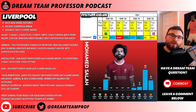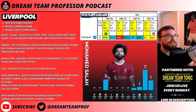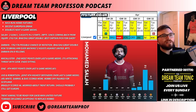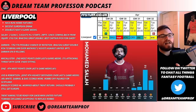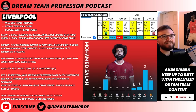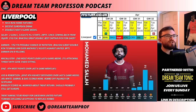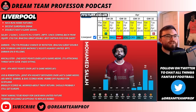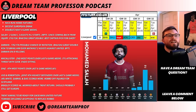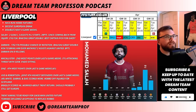Liverpool have the best fixtures in Game Week 29 — Brighton at home, Sheffield United at home — a nice home double. They also double in their next four game weeks: Game Week 30 away at United and home to Atalanta; Game Week 31 Crystal Palace at home and Atalanta away; Game Week 32 Fulham away and Everton away. Starting with Salah — two goals and three assists in his last two starts, 28 points since coming back from injury. I think Salah is the best captain pick for Game Week 29. That's who my armband is on currently.